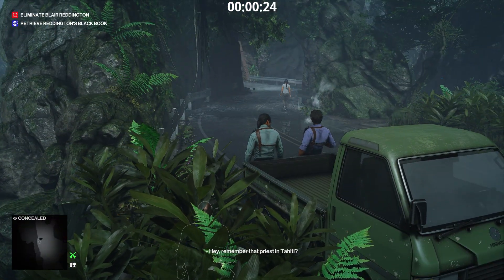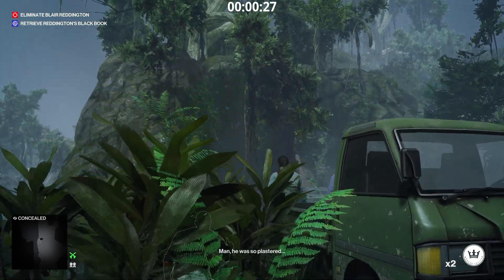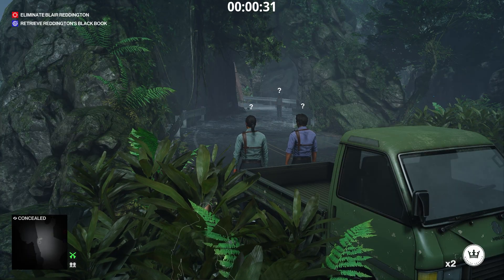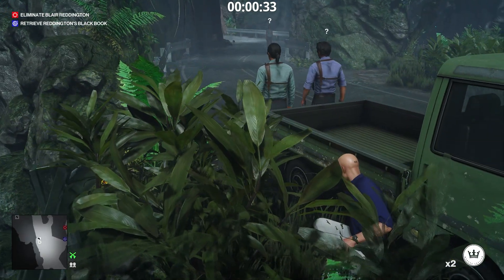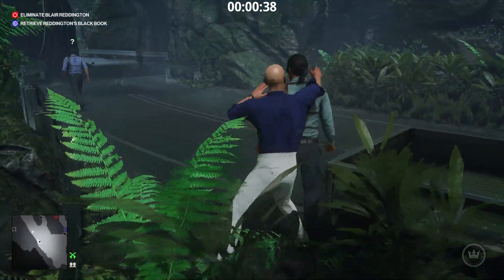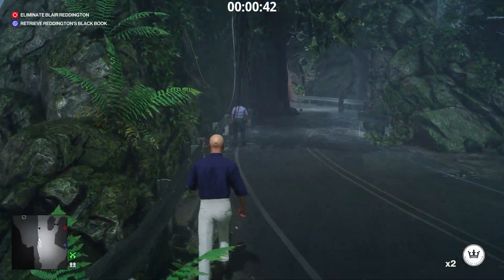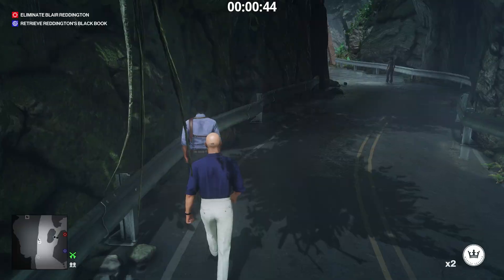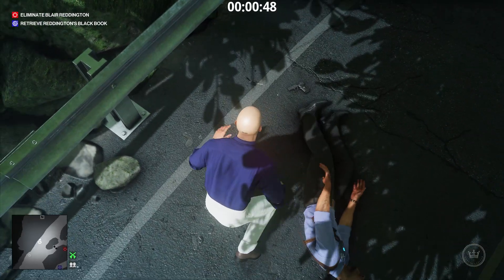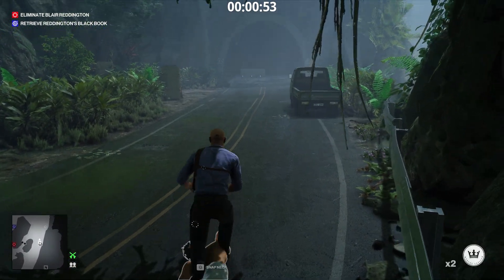Wait until that lady goes further away. We are going to throw a coin and we don't want her distracted. She turned around, but the NPC distracted by the coin is one of the two guards. We subdue the other one. This guy doesn't have the key. Let's subdue the guard who is now picking up the coin. Take the key. Disguise yourself as a guard and let's go into the jungle.